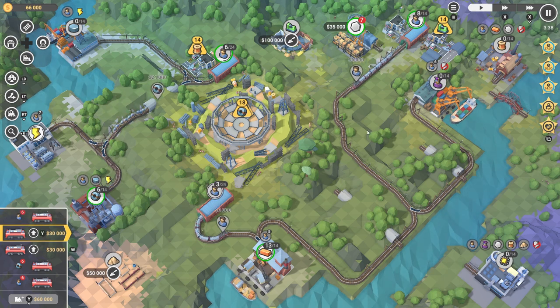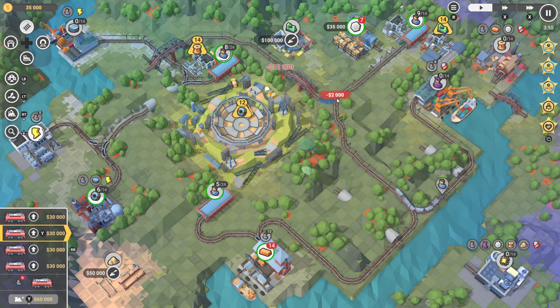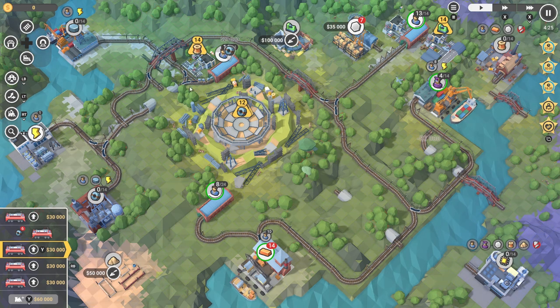I usually start setting up a rail network connecting the power station, town, steel port, and steel mill together to produce steel plates in the top left corner of the map. This is followed by a small rail network connecting the shipyards importing engineers and copper, the town at the bottom, the town placed in the top right corner, and the sand quarry.